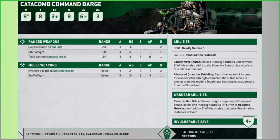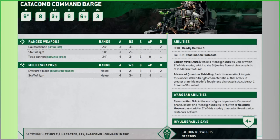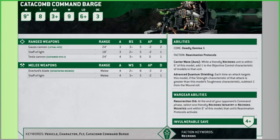The Staff of Light is 18-inch range, 3 attacks, hitting on a 2+, Strength 5, AP -1, Damage 1 - a mid-ground option. I'd rather take the Overlord's Blade over it: the Blade has Devastating Wounds, 4 attacks, WS 2+, Strength 8, AP -3, Damage 2. I'd rather have that melee output than the Staff of Light in melee, which is pretty mediocre. So I'd go Gauss Cannon plus Overlord's Blade.